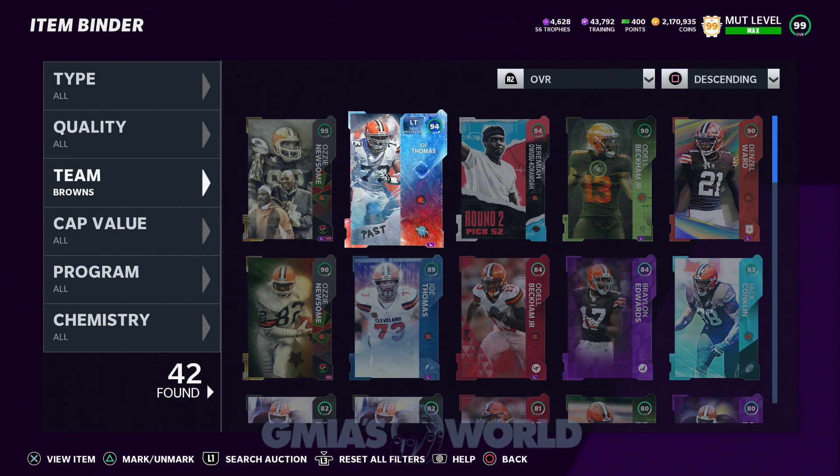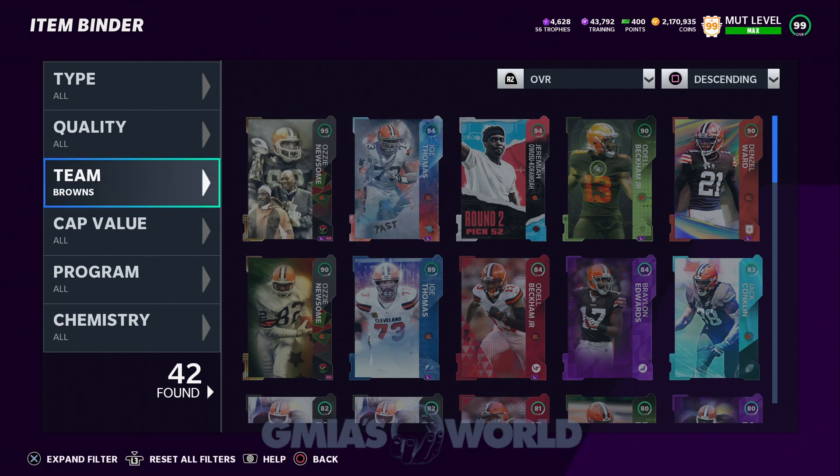A lot of you guys just go straight to the auction house and search, but that's going to be a nightmare at launch around August 20th — most of us getting the game on the 12th. There won't be a lot on the auction house at first, and once it is launched there'll be so many things that searching by team will be very hard unless you know specifically what you're looking for. That's why the MUT aficionados write it down — spreadsheets, lists — and paste it in the comments so others can see what you're building.